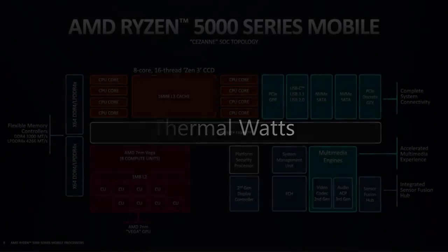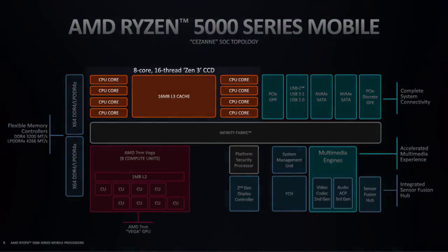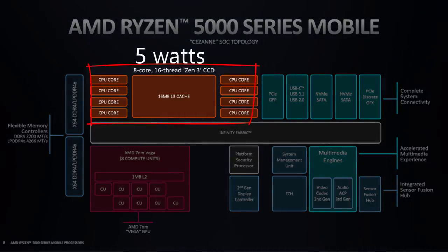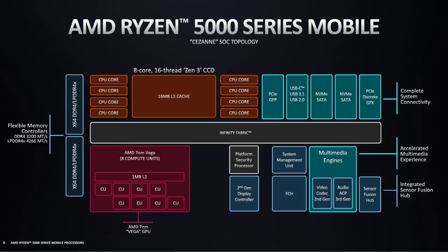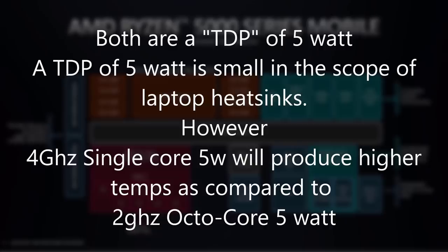In my opinion, you can largely ignore the thermal argument of TDP for a simple reason. Looking at this chart of Cezanne with eight CPU cores, modern operating systems and scalers on the chip distribute loads across cores quite efficiently. Running eight cores at 2 GHz uses around five watts spread across the entire area, making heat easier to displace. But if you pushed a single core to 4 GHz — also five watts — the heat is localized in a smaller area and much harder to displace.